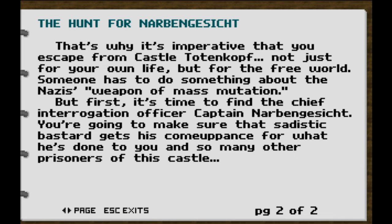That's why it's imperative that you escape from Kessel Totenkopf — not just for your own life, but for the free world. Someone has to do something about the Nazi's weapon of mass mutation. But first, it's time to find the chief interrogation officer, Captain Nabinkus. You're going to make sure that sadistic bastard gets his comeuppance for what he's done to you and so many other prisoners of this castle.